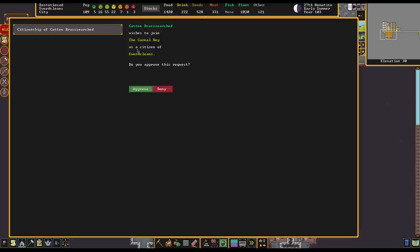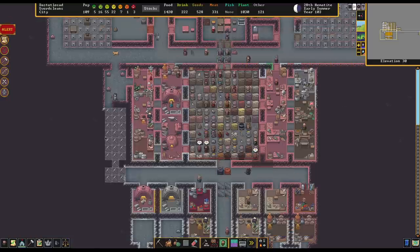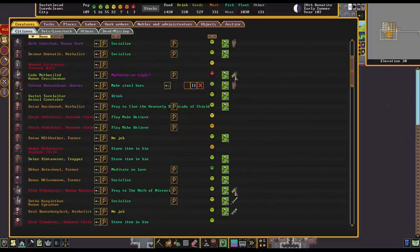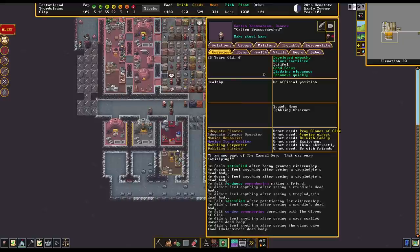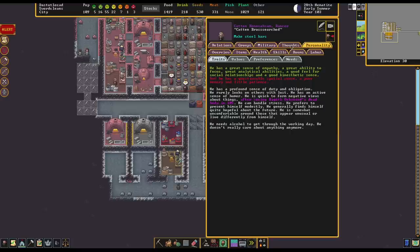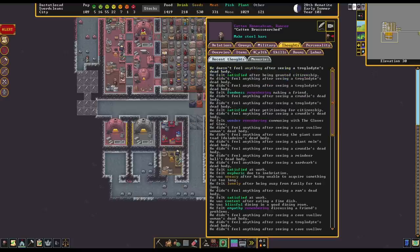Oh, Caten wants to become a citizen. So this is someone who I believe might have been a permanent resident — maybe accepted previously as a bard or an eradicator of monsters or something to that effect — but now wants to become a full citizen. I'm going to say yes. This person was definitely one of the bards. And now they are making a steel bar. Good for you.